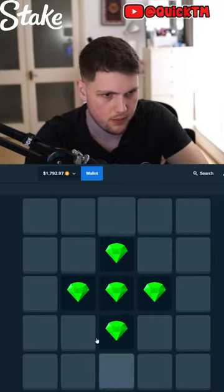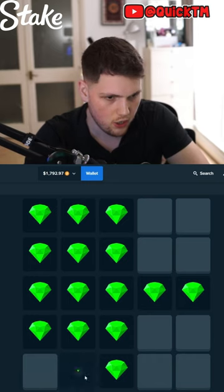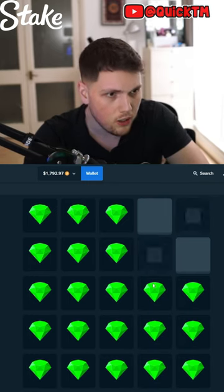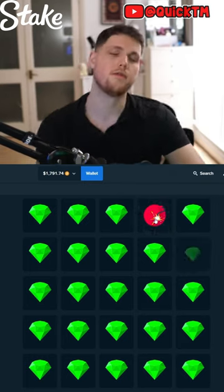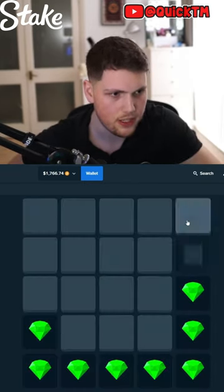We're gonna get this plus in the middle — plus done, corner done, corner done, corner done. One, two. How to clear the board of mines: you start with the outside. Okay, you clear all these tiles.